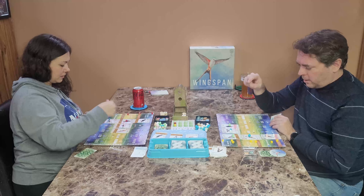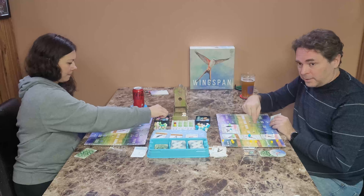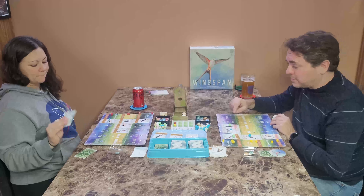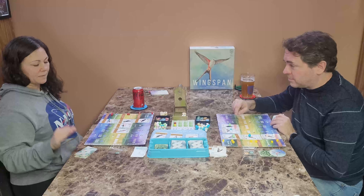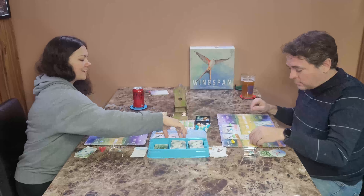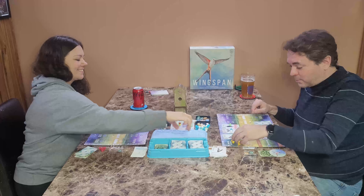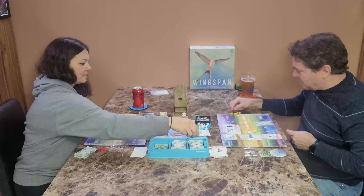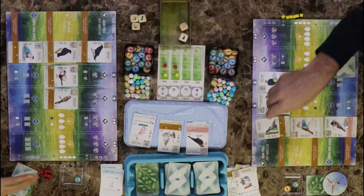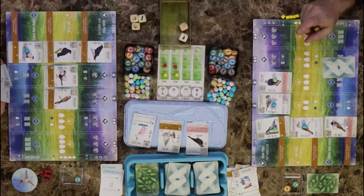They're not very good — well, I'll grab this guy. We need eggs in a certain nest. There is one there. We need eggs — draw one, discard at the end of the turn. We'll discard this one.